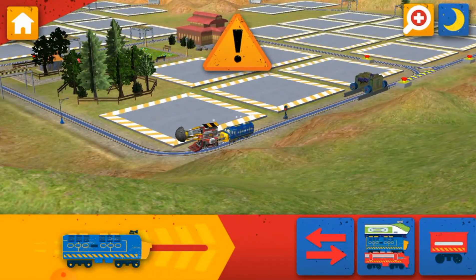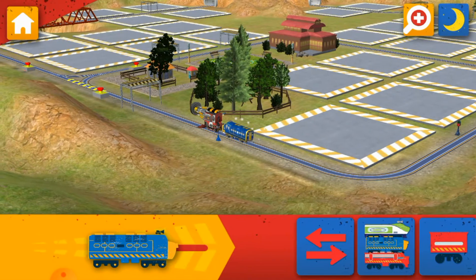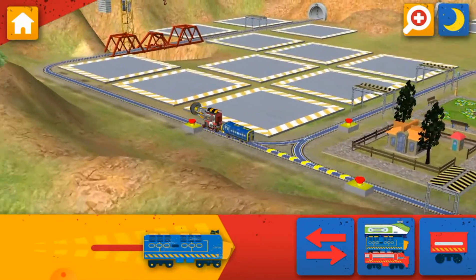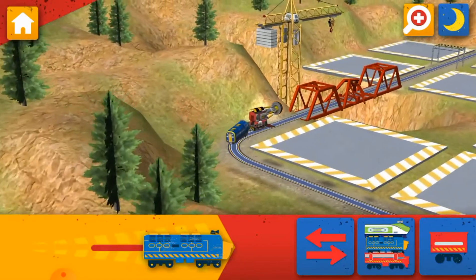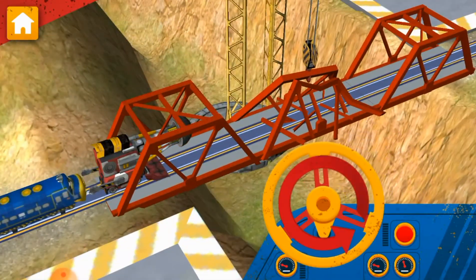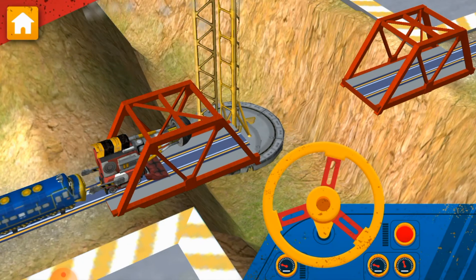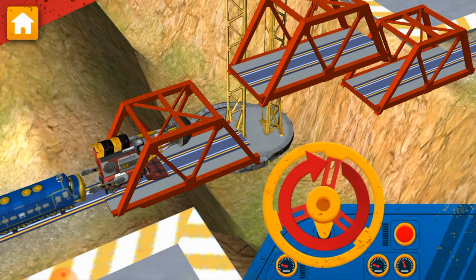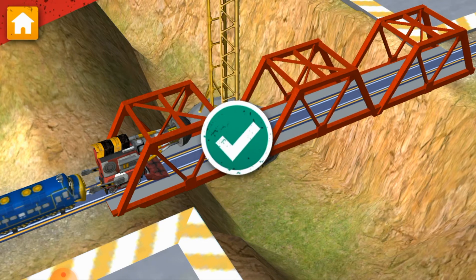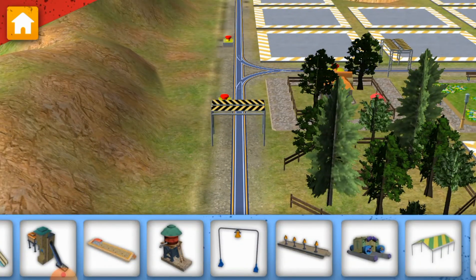The bridge is broken. Find your way there and replace the broken piece of track. Chugger-neers need your help. Use the mega-chug crane to fix the bridge. Solid work, Chugger-neer. Now spin the wheel again to lower the new piece and fix this bridge. Job done! Now let's build something by the track.